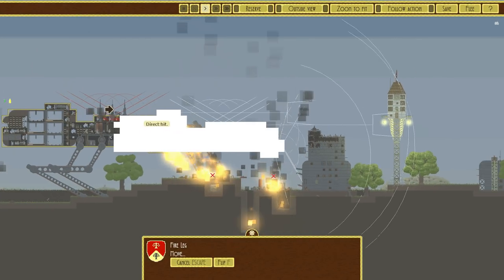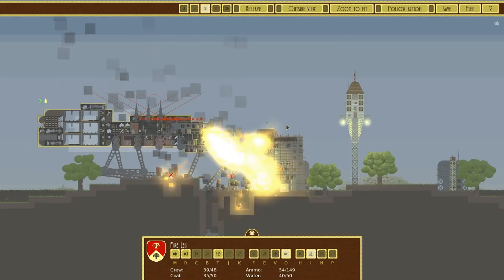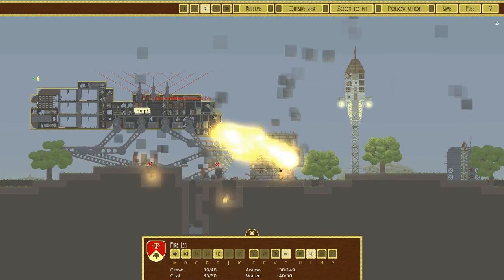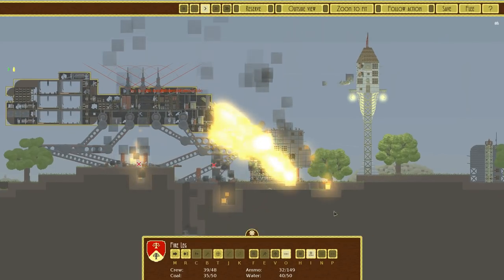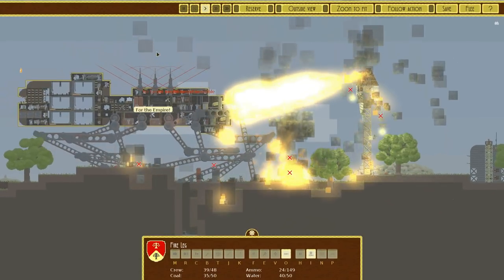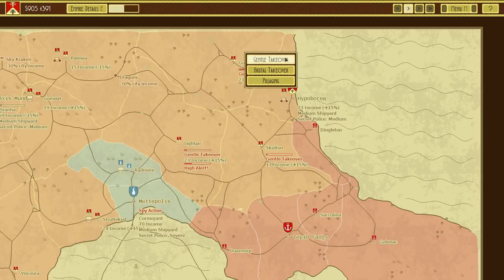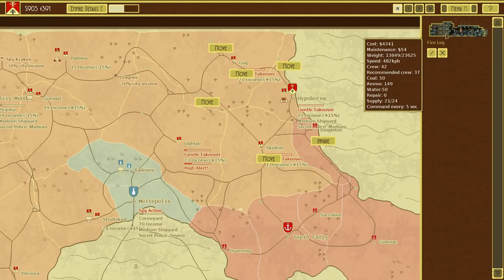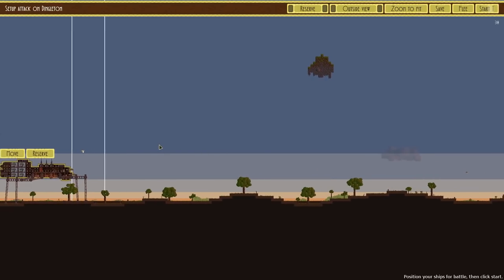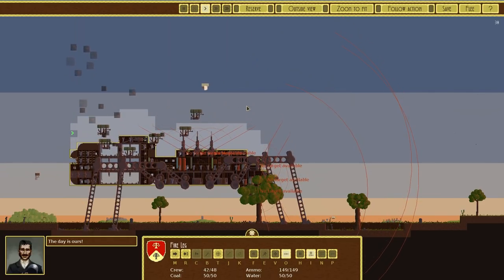I will be surprised if we win this, but it is looking good. That was glorious. You need to repair — actually, it doesn't look like you have. In that case, let's just invade the neighbouring area. You should surrender and we can have a quick look-see. The day, once again, is ours.